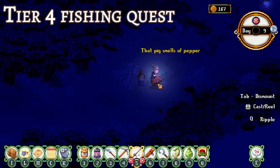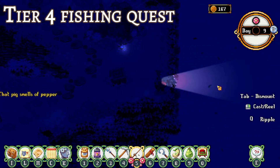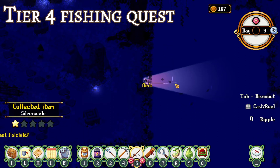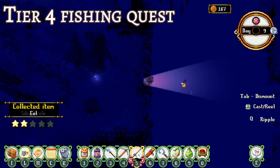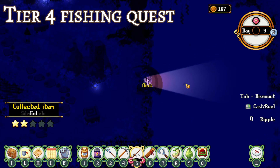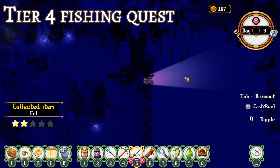The last quest for Twig requires you to catch 5 eels that are at least 3-star quality. Eels you can find at night in rivers. I tend to do this in Tirinarnog because there's just a massive river there, but there's also a town which has a lot of rivers. I happened to catch all my 3-star eels on a rainy night, so I think rain adds star quality to them.